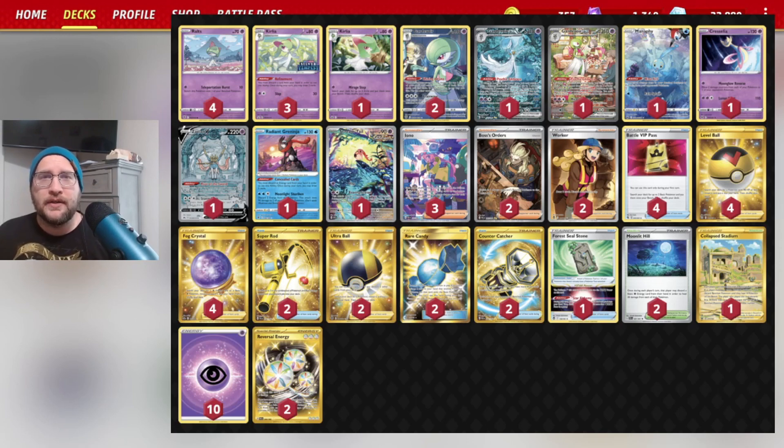Zacian is in there because we want to use Forest Seal Stone. We have three Iono, two Boss's Orders, two Worker, four Battle VIP Pass to get stuff onto our bench turn one, four Level Ball, four Fog Crystal, two Super Rod, two Ultra Ball, two Rare Candy, two Counter Catcher, three stadiums to bump pesky Path to the Peak — one Collapsed and two Moonlit Hills — along with ten basic Psychic and two Reversal Energies.